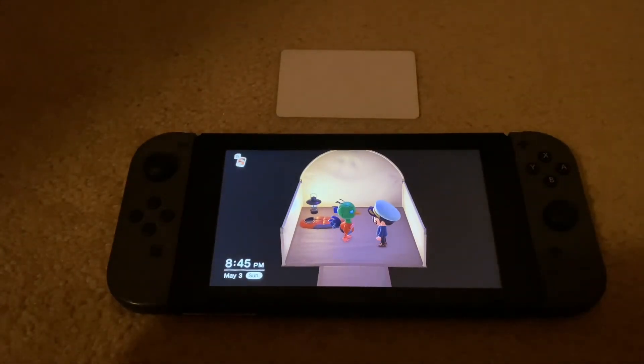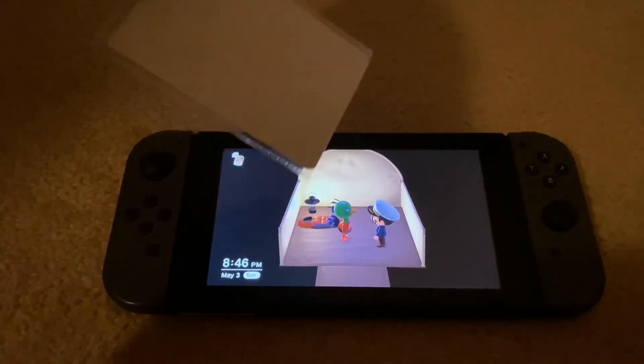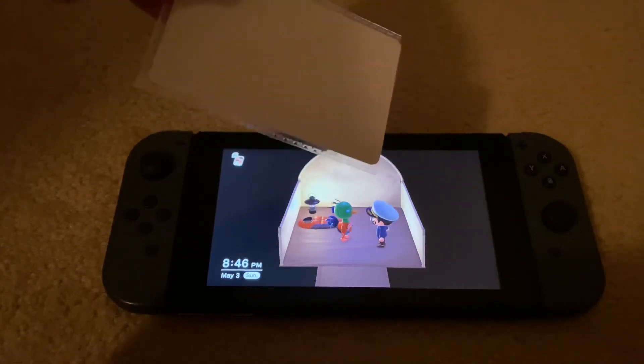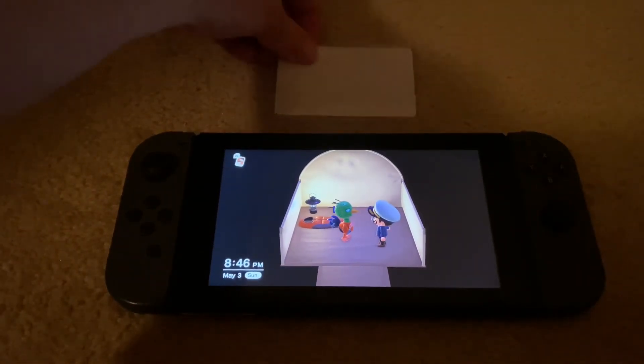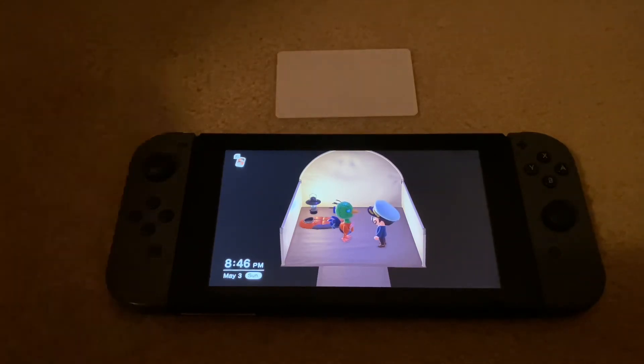That's it. It'll probably take another day for the other villager to move out and for Sprocket to move in — they have to unpack their boxes. You can continue to time travel forward and the resident will be permanent on your island. You can only do one villager card at a time. Check out the link in the description to buy any villager Amiibo card you want — just note that New Horizons exclusive villagers like Raymond, Judy, or Megan don't have Amiibo cards yet. Any questions, let me know in the comments — thanks for watching!